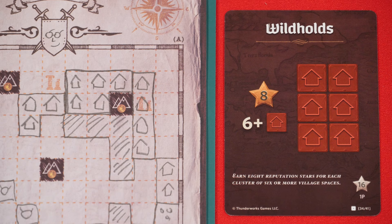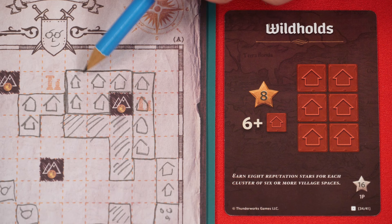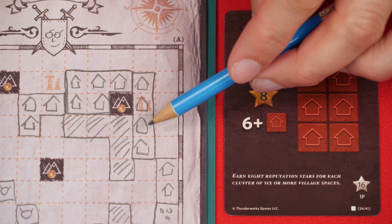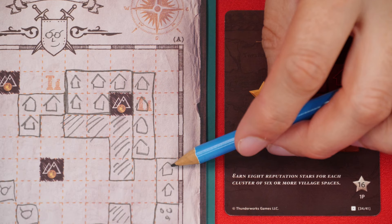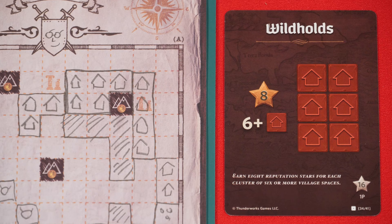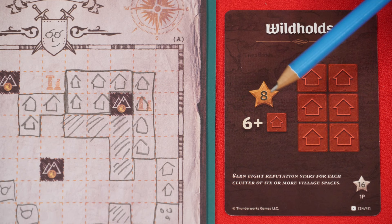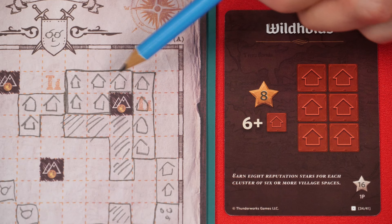Sometimes a card will refer to a cluster. For example, this one says that you earn eight victory points for every cluster of six or more village spaces. A cluster is any group of connected spaces that all share the same terrain type, and to be considered connected, the squares must share at least one full edge with each other. Here we have 12 spaces that make up a single village cluster. Down here we have a separate cluster of two village spaces — these are not connected because they only touch on a corner. So if we were scoring for this card, we would earn eight points for the large cluster and nothing for the small one. Once spaces are connected, you cannot break them apart — you can't say these are two separate clusters of six and score twice because all of these are connected as one big cluster.